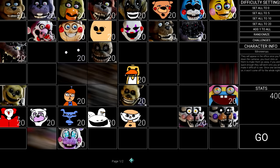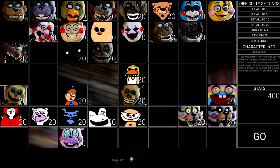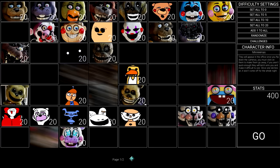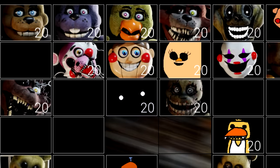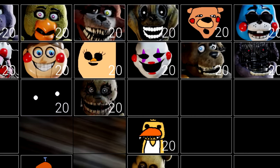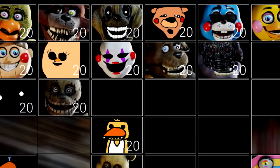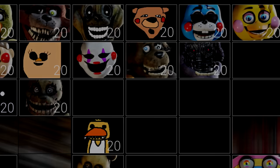Another teaser lets us see the various different animatronics in the game, along with the difficulty settings and descriptions for the characters. Now there are a few placeholders here, along with some blurred out pictures, but from how many boxes there are, I can already tell that there is going to be a ton of animatronics in the game. This is looking like it's going to be one of the most ambitious fangames thus far. Also this teaser hints towards there being a custom night, because I don't really think there would be a screen like this for the tycoon section.